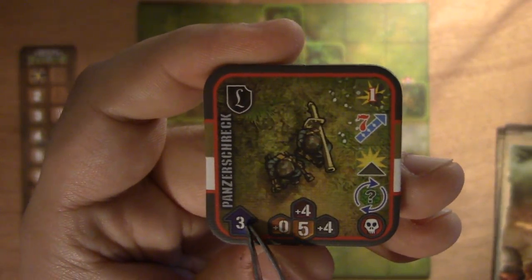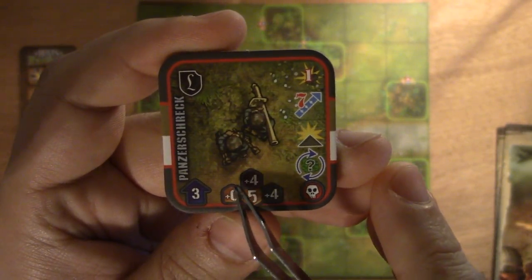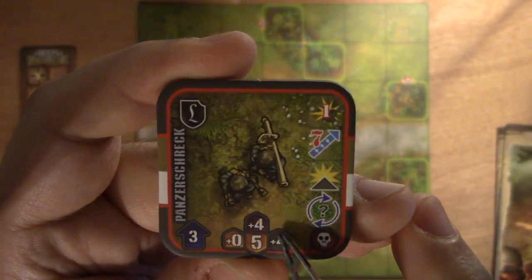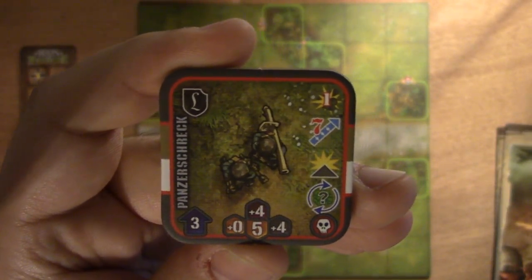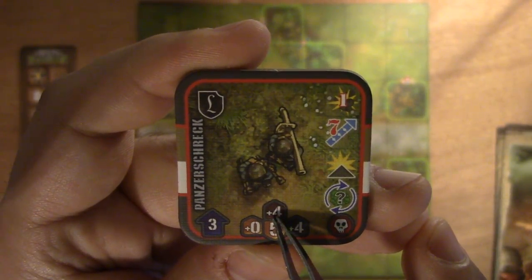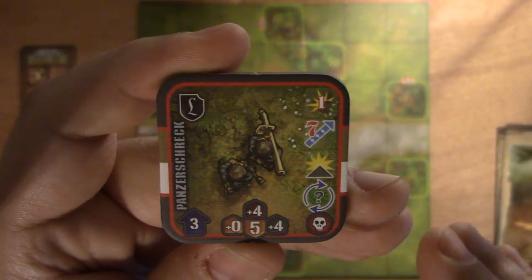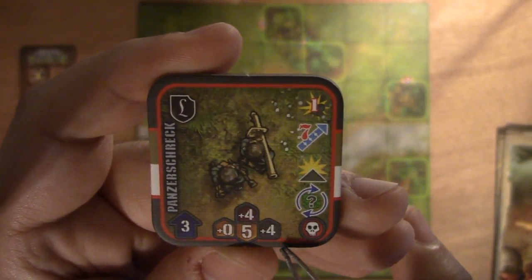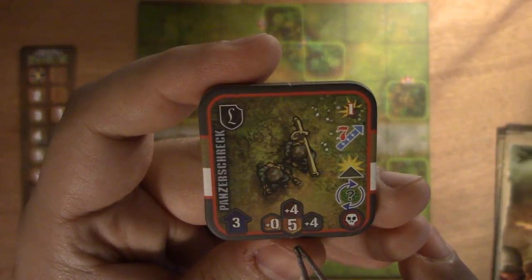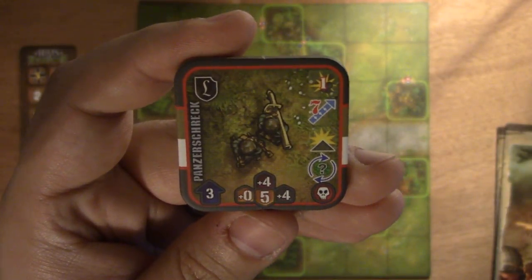Let's start here. First, this is the movement — you've got this big arrow, that's how many movement points the unit gets to move around the battlefield. Then you have the attack bonuses: color-coded shields that tell you the bonus it gets on its dice roll against that type of unit. There are three types: infantry is yellow, light vehicles is purplish, and heavy vehicles like tanks are grayish. The bazooka doesn't get a bonus shooting infantry, but gets a four bonus against vehicles. Then its own downward-pointing shield is the defense — a five means the attacker must roll at least a five on a six-sided die to do damage.